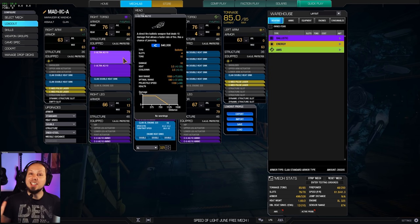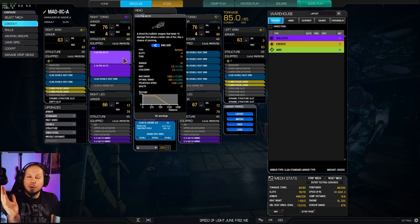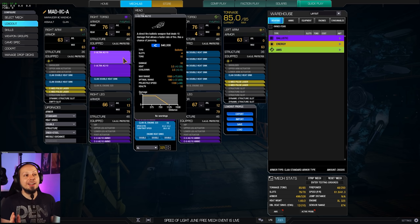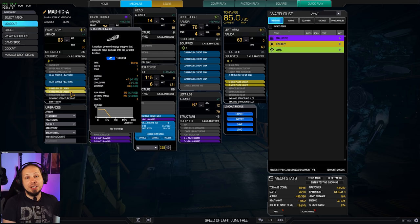We have two Ultra Auto Cannon 10s here, which makes it so that we can shoot quite early and quite often. We have about 600 meters optimal range, which is the range where most engagements happen. So we can pump out a lot of DPS over range, and as soon as enemies are coming closer, we have four medium pulse lasers to defend ourselves with.